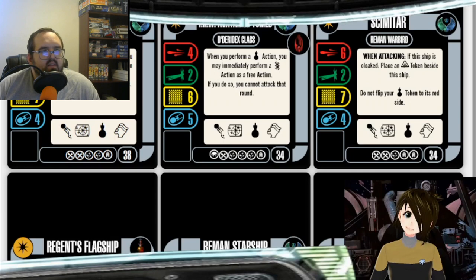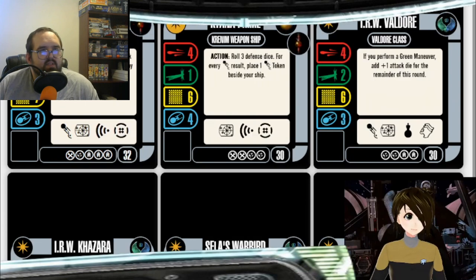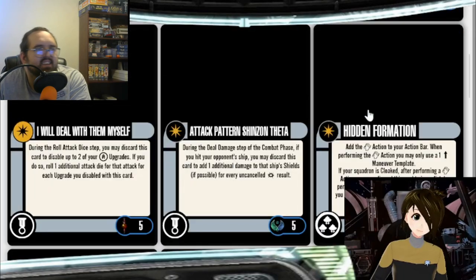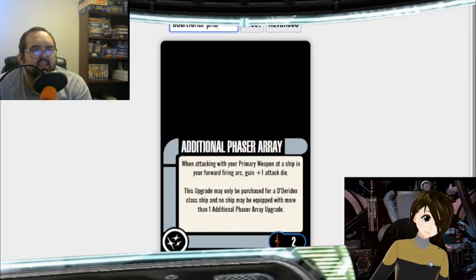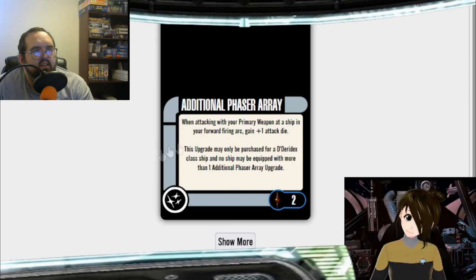When you put the additional phaser array on a Romulan ship, it becomes the same price — so for about six points you get a plus two to your primary weapon. And then you throw Sakona on there, and really it's only two points plus Sakona's cost. It's a pretty useless weapon for the Mirror Universe faction since there's only one or two Dideradex, but I love it for Romulans. If you throw that on your Avatar of Tomed or a generic Borg one, you're now rolling seven attack dice.